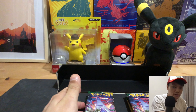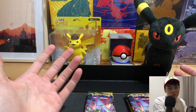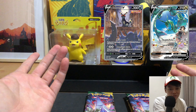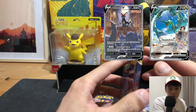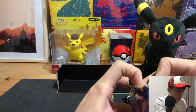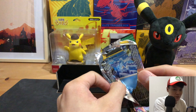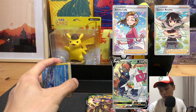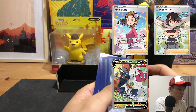In our opening so far of Evolving Skies, we still haven't pulled my chase cards — the alternate art Umbreon V and also the alternate art Rayquaza V. Let's see whether we'll be able to do it in this video. The consolation pulls would be the alternate art Duraludon V, full art trainer Aroma Lady, and full art trainer Zinnia's Resolve.